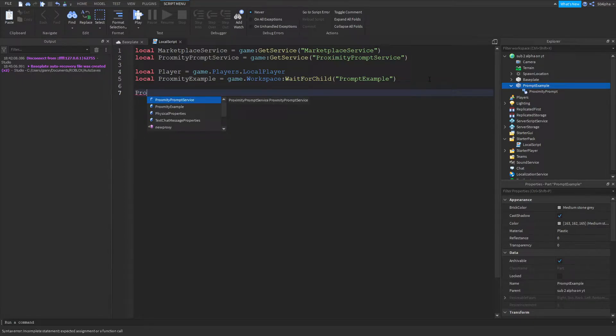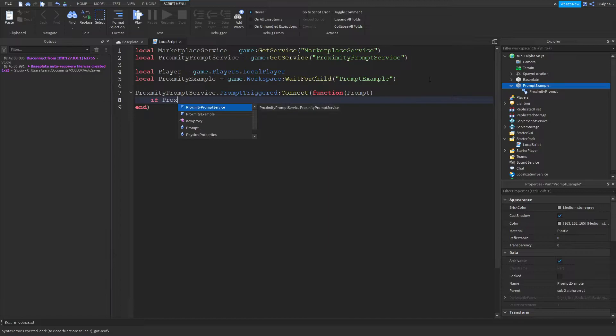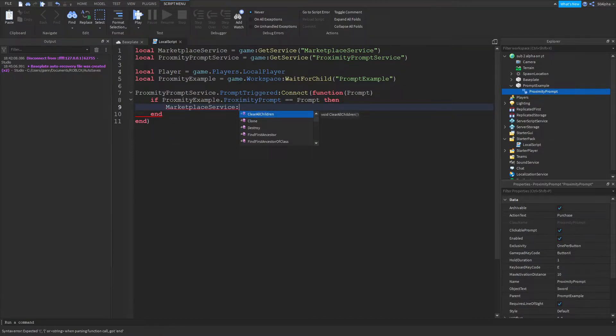We're going to use our ProximityPromptService and use the PromptTriggered connect function. The cool thing about this function is it actually provides us the prompt that was triggered. From there we can check if our proximity prompt — the one inside our part — is the same as the one that was triggered. If so, we can use MarketplaceService to prompt a game pass purchase, plugging in the player variable and then the ID of your game pass.